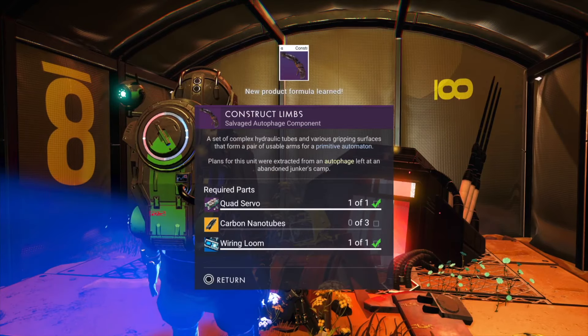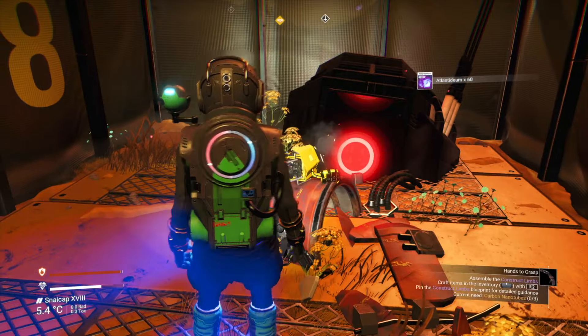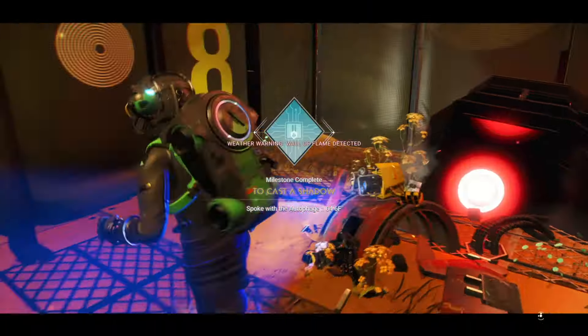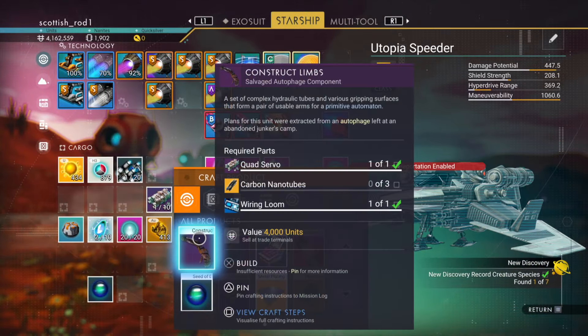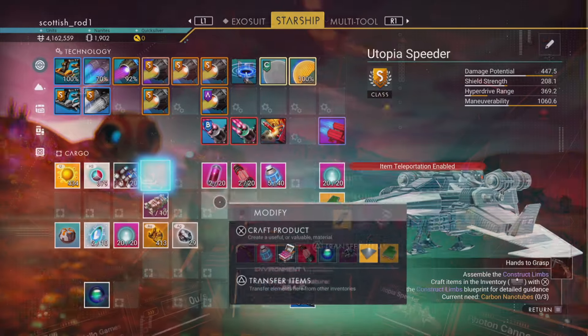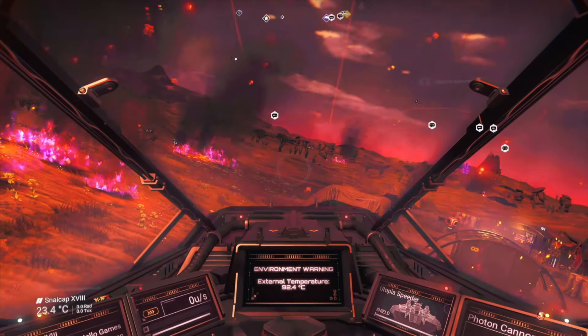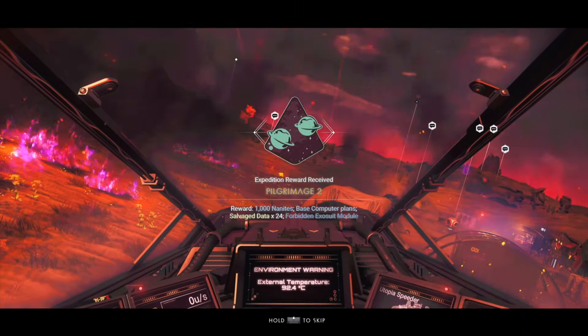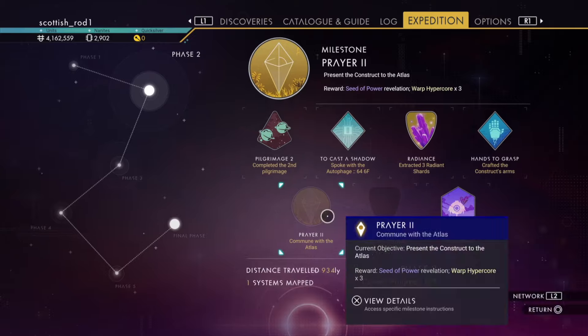Now it's time to construct the limbs. The quad servo and the wiring loom I got as drops, but the quad servo is dropped from sentinel dogs. The wiring loom you can get at the space station. So don't forget to construct the actual limbs and pop your milestones. I've got a base computer but I'm not going to build a base on this planet. So let's select prayer 2 and head into space.